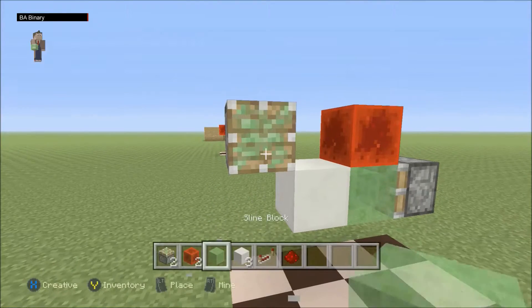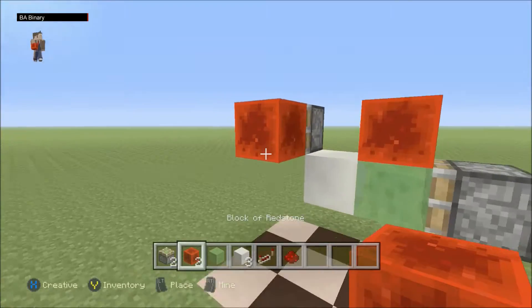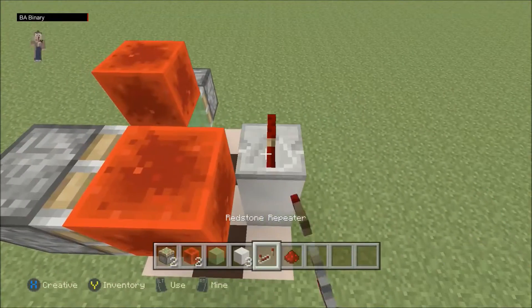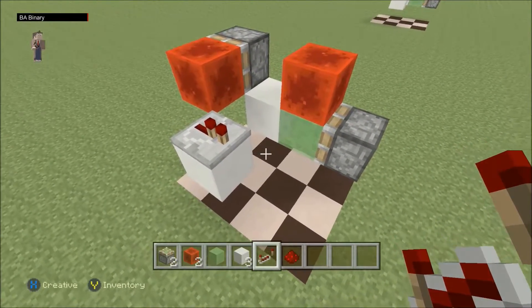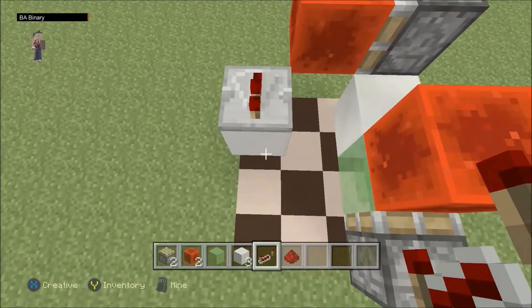Then you're going to place a redstone block right there. Go up like this, place a redstone repeater, and break the block under it. Now you're actually completely done — surprisingly — but you're probably wondering how do I get it to toggle with something?